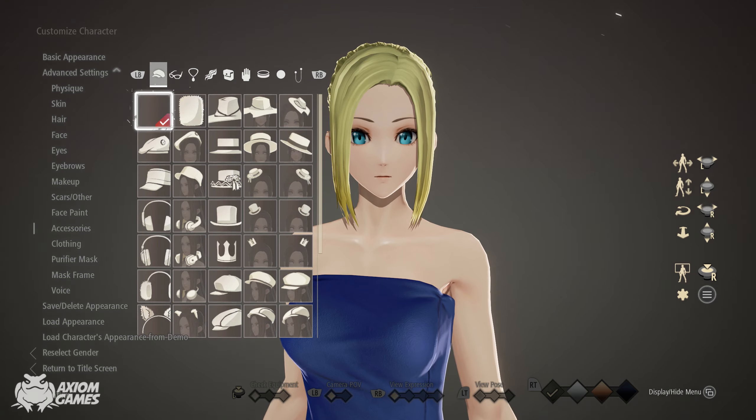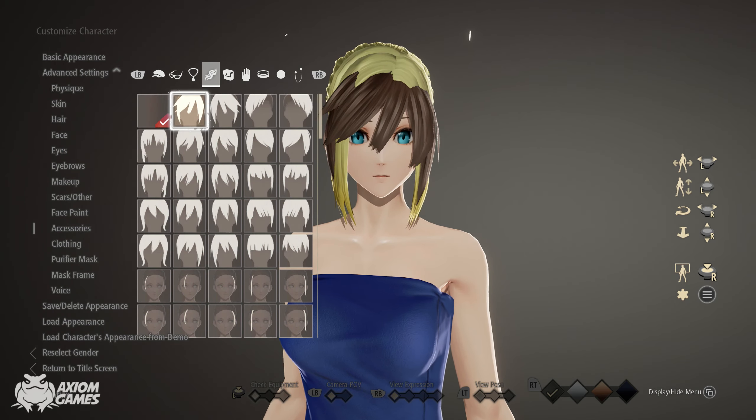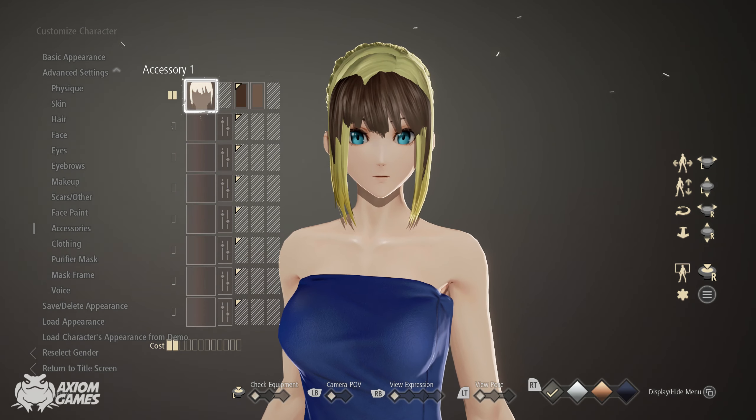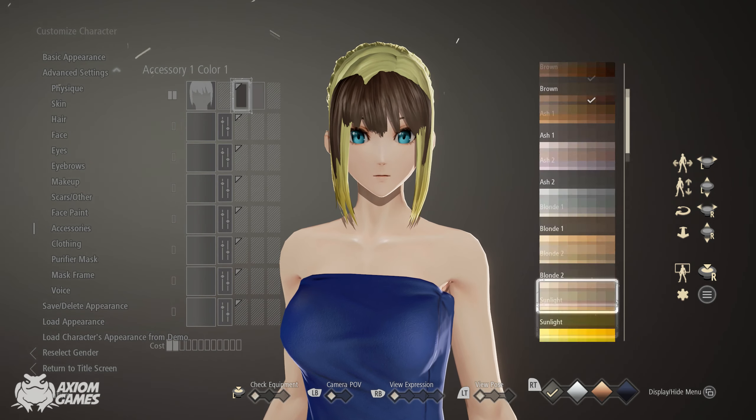Moving onto accessories we're starting with the fringe and the one we're going to be using today is this one. Remember that we're using the same hair colors that we did before.